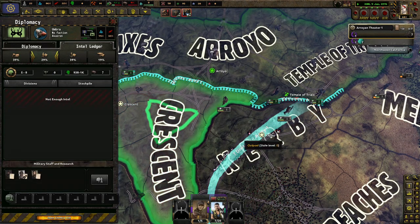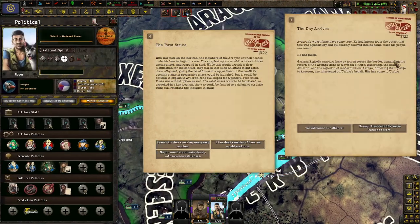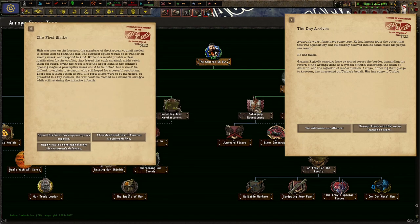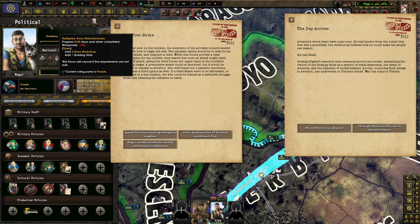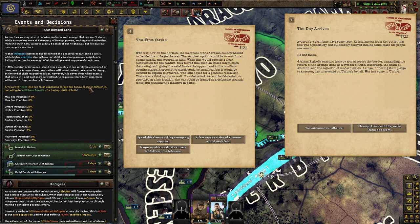Grandpa Fake Leaf — well, they had like no divisions. First strike — with the war now on, members of the Royal Army and Council needed to decide how to begin the war. The simplest option would wait for an enemy attack and respond, and while this would prove clear justification, they feared such an attack might catch them off guard, giving the rebel forces the upper hand. A preemptive attack could be launched, but it would be difficult to explain to Averon who still hoped for a peaceful resolution. There's a third option as well — if a rebel attack could be fabricated or provoked in a key location, the war could be framed as a defensive struggle while retaining the initiative in battle.